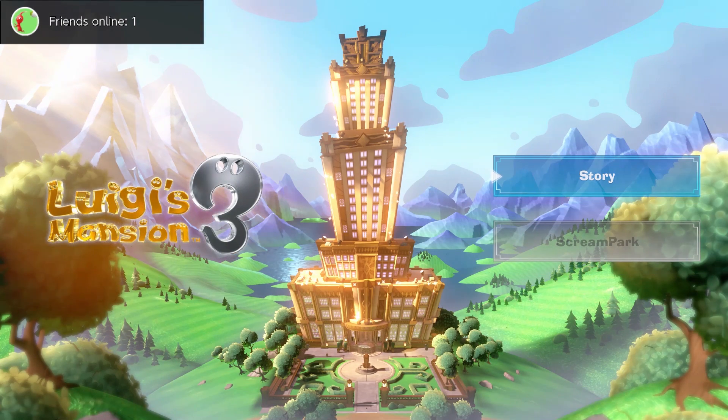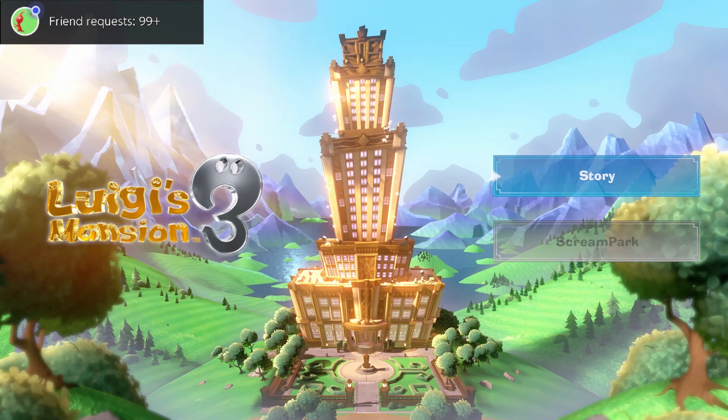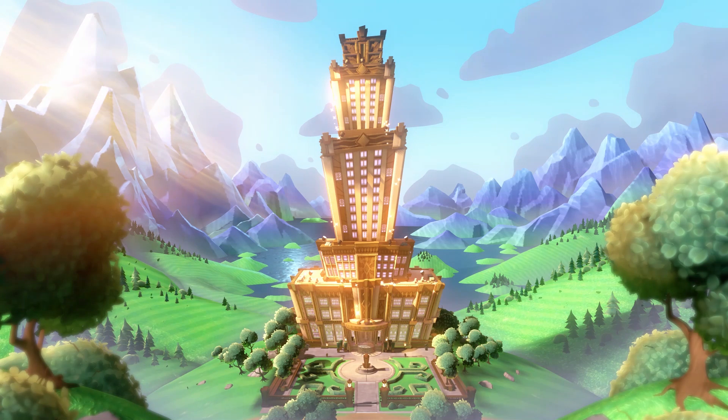So when you load up the game, this is exactly what you see. You've got two menu choices: Story and ScareScraper. Let me know in the comments down below if you think no options is a problem and you wish they had the choice to either remap controls or mess with the audio or something, because it sure isn't accessible from the main menu.